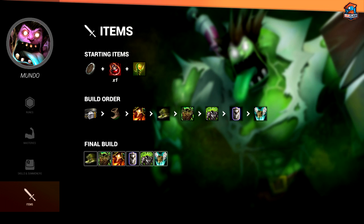Your item build as Mundo is usually going to be full tank items. You're going to get a Sunfire Cape, Randuin's, Warmog's, Spirit Visage. It depends on what you're facing mainly, but use any combination of the tank items available and use your best judgment for it.